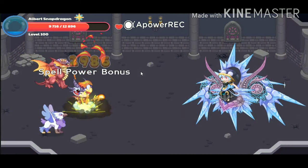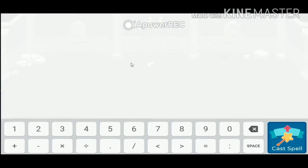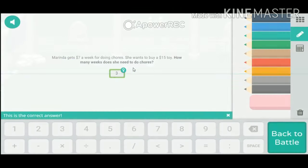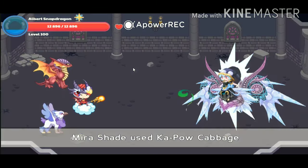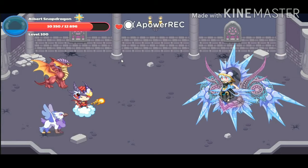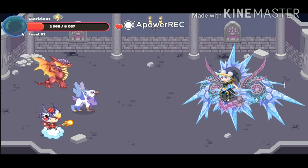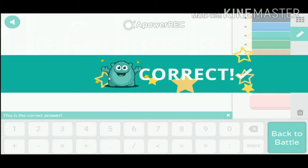If you want to climb the dark tower, first you have to collect all the pizzas and burgers you can get in Pragy, so you won't lose health fast. And that's a critical hit.